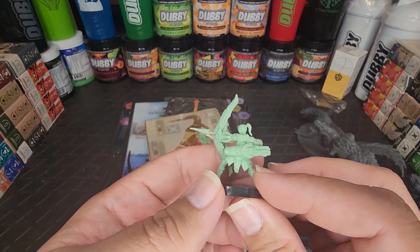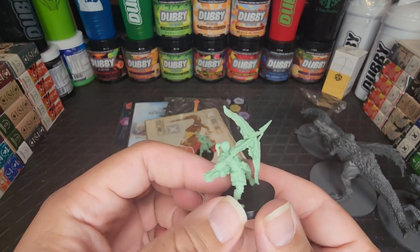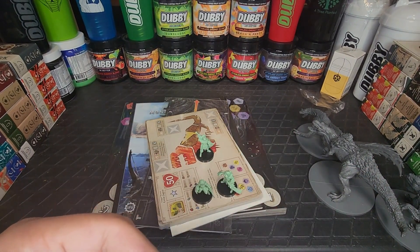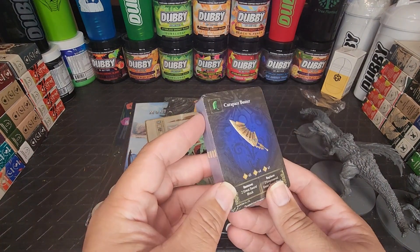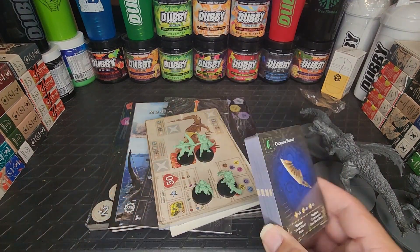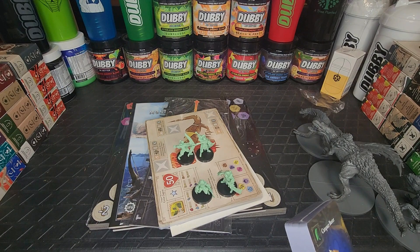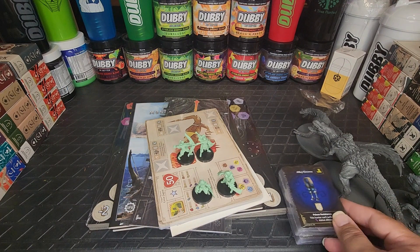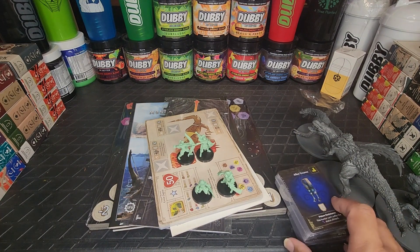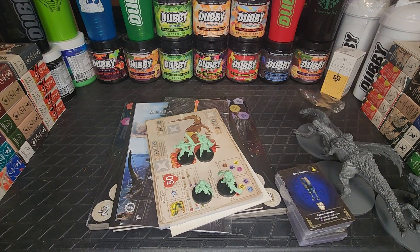Look at our archer — that is absolutely phenomenal. It also came with a lot of other items, armor, all the little playing cards, and some playing dice. That's pretty cool — but let's get to the other boxes.